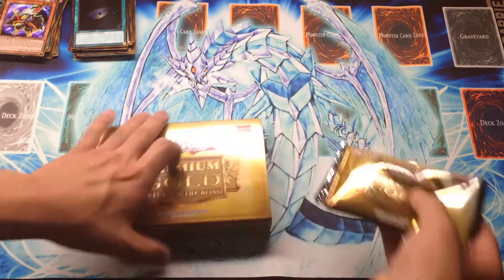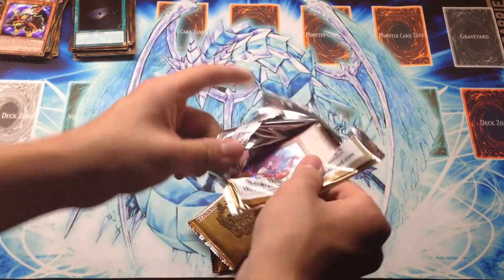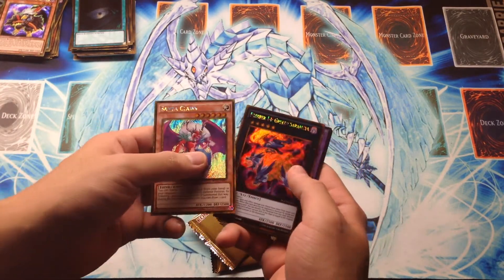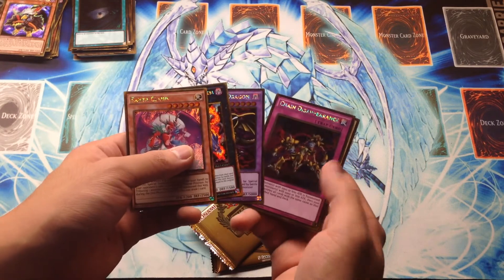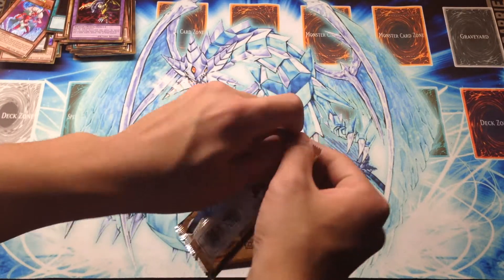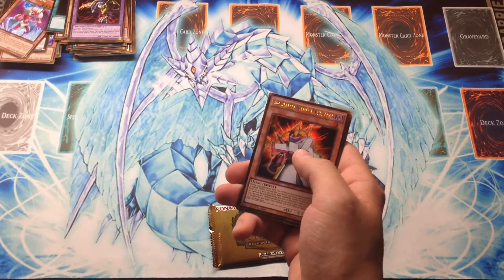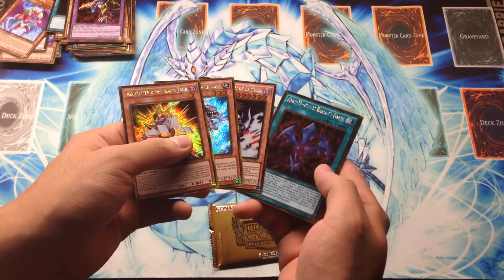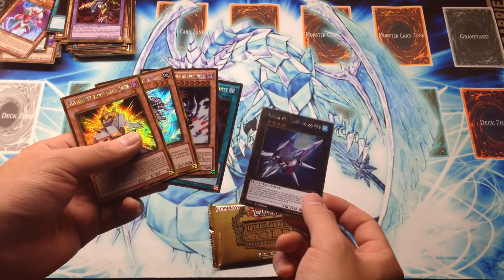Last one here. We have Santa Claus, Number 14 Greedy Saramea, Five-Headed Dragon, Chain Disappearance, and the Right Arm of the Forbidden One. The second pack here: we have another King of Games Jack Atlas, Peropero Cerperus, Gores, Rank-Up Magic Barian's Force, and a Silent Honor ARK, which looks awesome in gold.